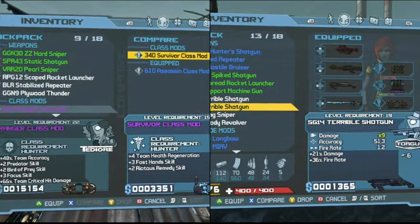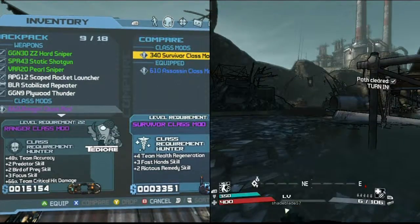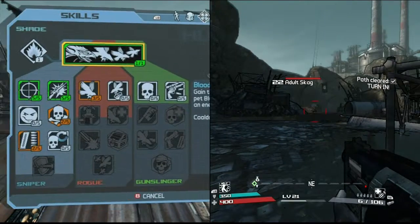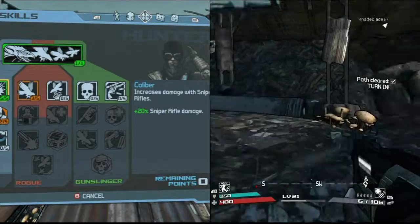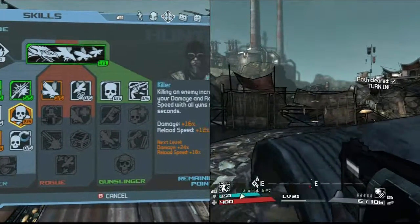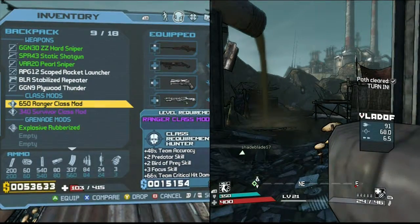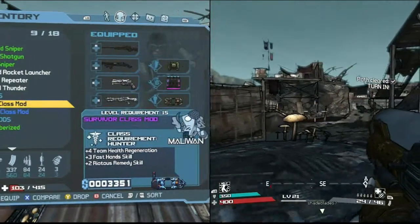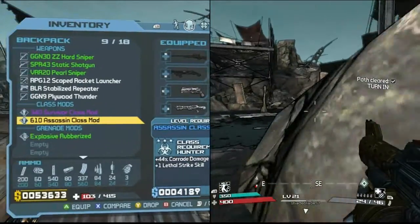What about this one? Plus 14 health regen, three fast hand skill, and plus three righteous remedy skill. What skills do I use? Focus — yes, I use that. Calibur, swift strike, killer, and loaded. So yeah, the one I want is this one. There we go. I got a new class mod. Yay! It's nice.